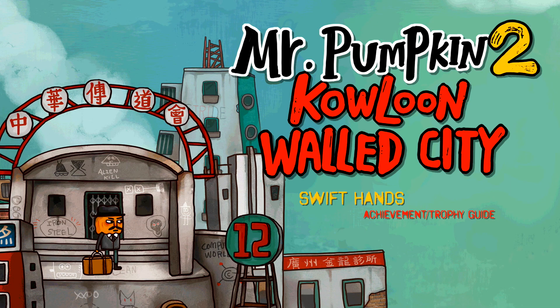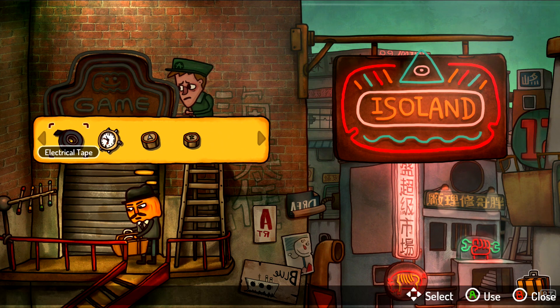Hey everybody, Sean here from Gameyag.com. Here we are today in Mr. Pumpkin 2, Kowloon Walled City, grabbing the Swift Hands Achievement. This is to complete the Block Breaker game in under two minutes.